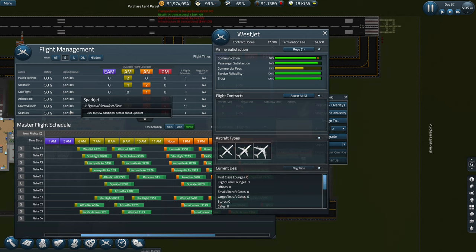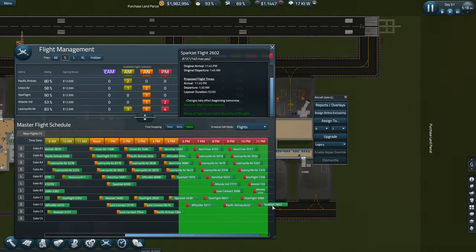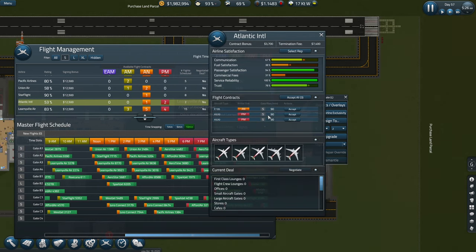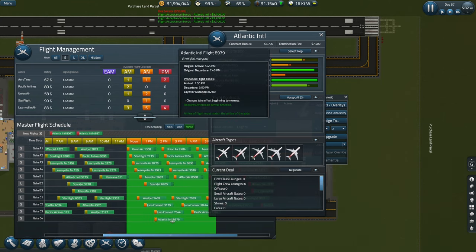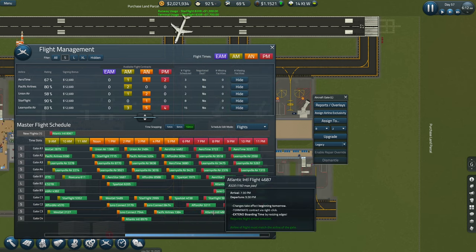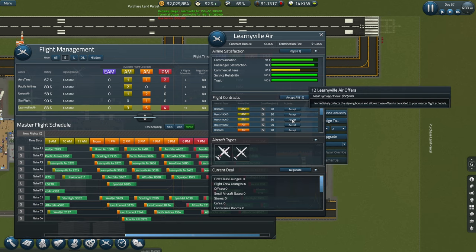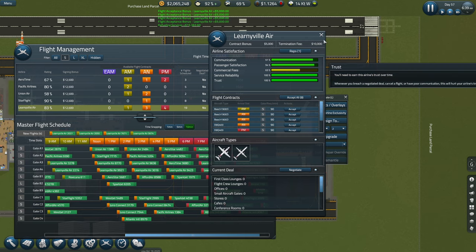We need a couple more. Can we squeeze that one on there? I guess we can, get as many in as possible. We'll start back again now, shall we. Let's have a look - I've got quite a few. I think this is going to be a bit messy - it seems to be getting very messy. It's going to be like multiple planes landing at the same time. Definitely need another runway, that's for sure.